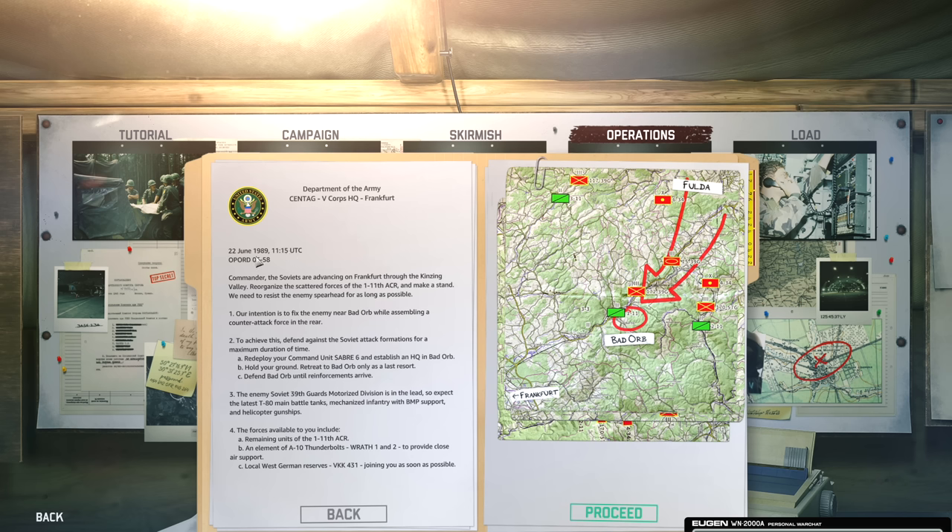22nd of June 1989. Commander, the Soviets are advancing on Frankfurt through the Kinzig Valley. Reorganise the scattered forces of the 111th ACR and make a stand. We need to resist the enemy spearhead for as long as possible. Our intention is to fix the enemy near Bad Orb while assembling a counterattack force in the rear. To achieve this, defend against Soviet attack formations for a maximum duration of time.